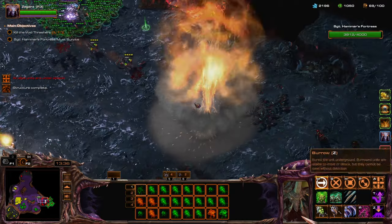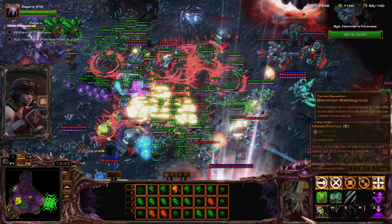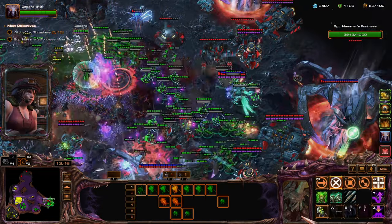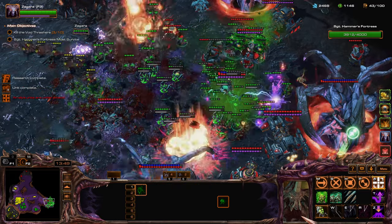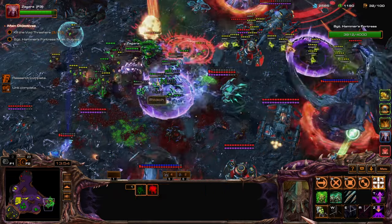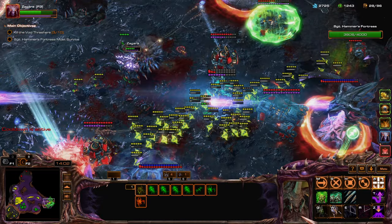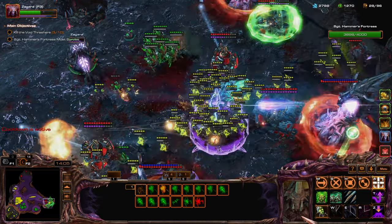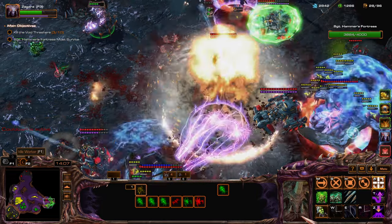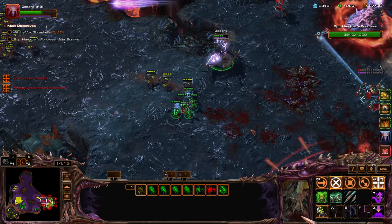Come on, nukes — give me a free pass. Let's do this. My Overlords are probably gonna die. Yeah, they died. So now I have been working on something. Let's keep Zagara from dying.